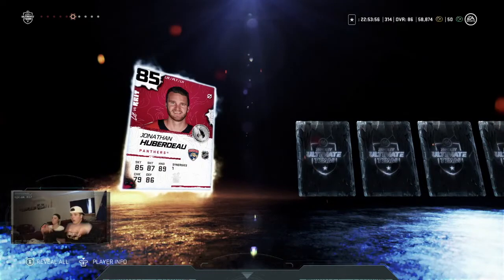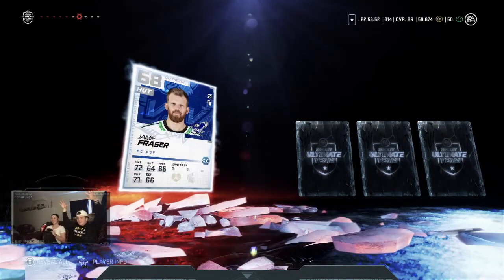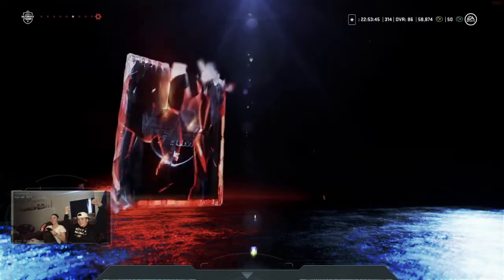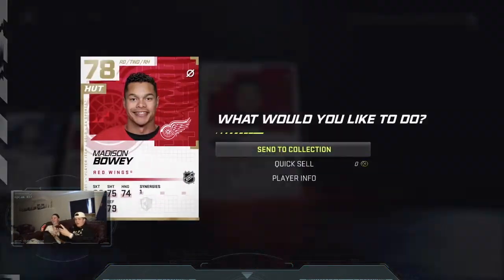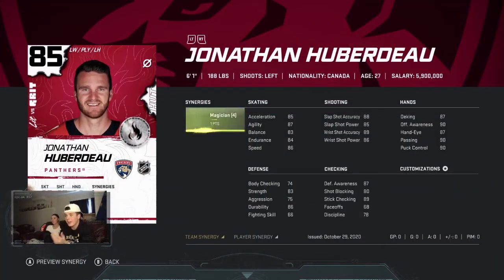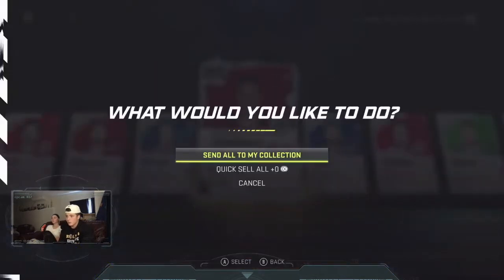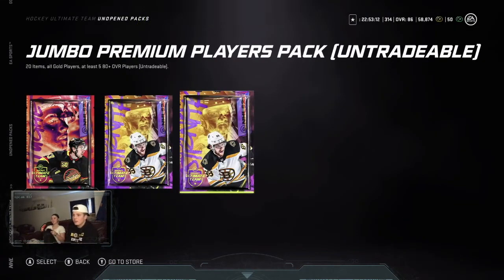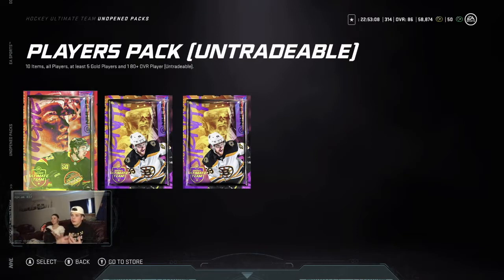Jonathan Huberdeau — yo, yo, yo, that's a good card! Let's go back and check this card out. I was not expecting anything out of these packs. Jonathan Huberdeau, 86 skating, very good shot on the left wing — he's six-foot-one, some good size. Can't complain about that, that's pretty good. We can't sell him so we're keeping him, which makes Tarasenko our third-line winger for now. Very good pack!